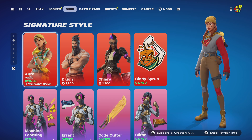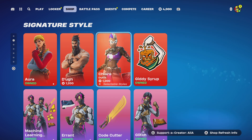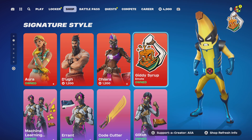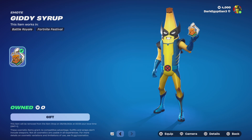Moving on to tonight's signature series, we've got the return of one of Fortnite's sweatiest skins - the Aura skin. We've got Fortnite's resident caveman, and we've got the Kiara skin.